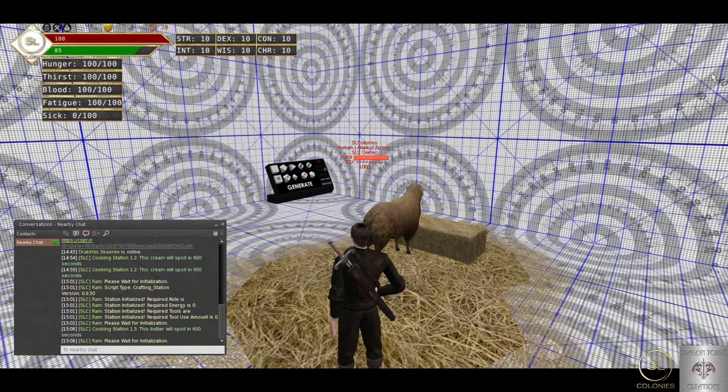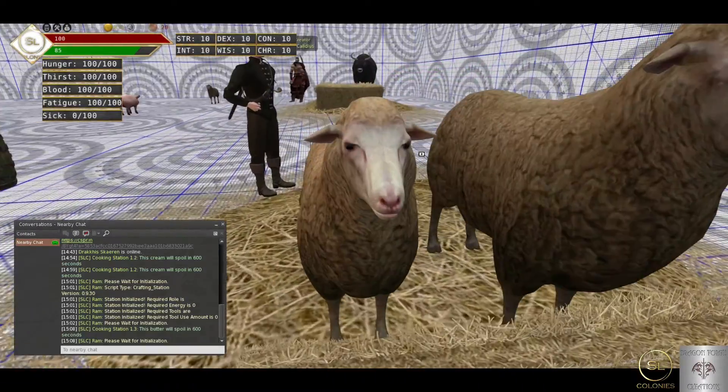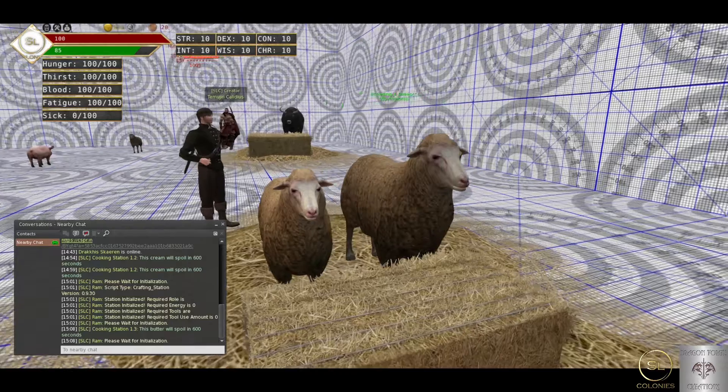Once you've got those, you can hit Craft. It takes 14 days. I'm not obviously going to sit here 14 days and wait for it, but basically that's it. When it's done, you'll be able to click it and get your sheep.